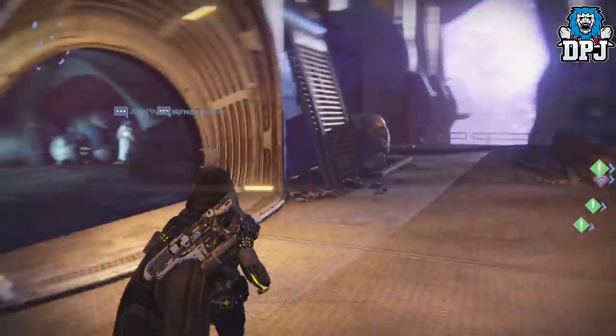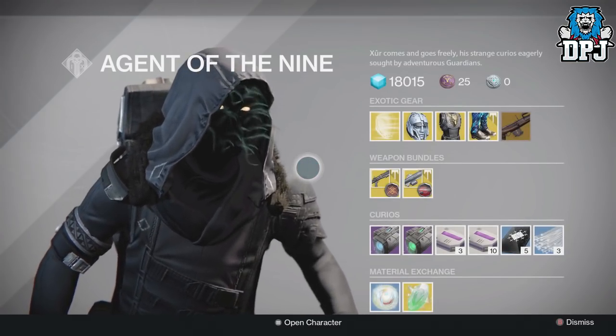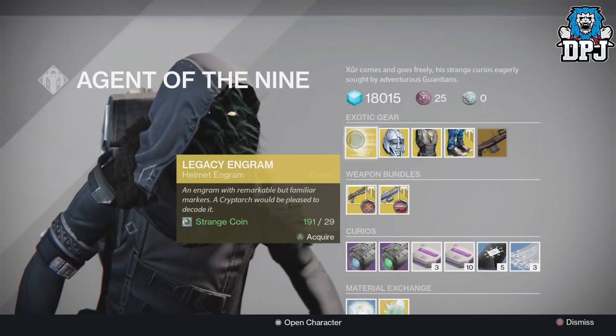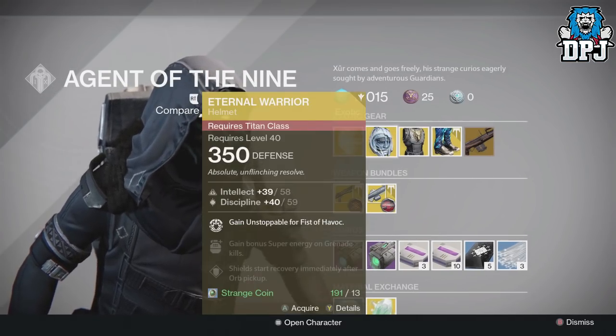We're gonna start off with Destiny 1 and Xur is located within the Reef. I'm still waiting for him to bring the Zen Meteor but he hasn't. We've got a legacy engram costing 29 strange coins - remember, this will only give you year one gear, so don't buy this thinking you're going to get anything from year two.